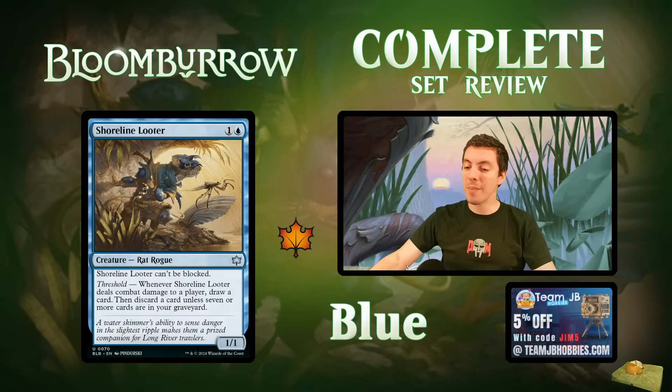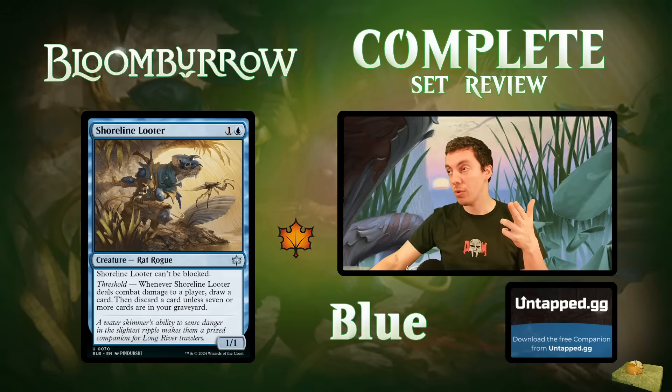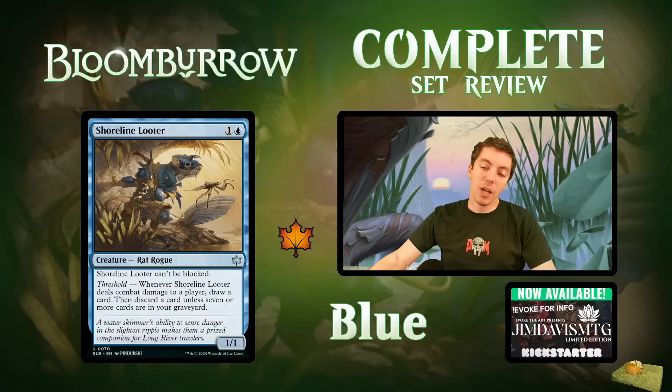Shoreline Looter: two mana for a 1/1 unblockable. When it hits your opponent it loots; at threshold it draws a card outright. The wording is confusing but it's a good limited card — plays in, loots while dealing damage, then later draws cards. Also self-perpetuating: you discard to fill threshold and then it turns itself on, which is nice. Constructed probably isn't good enough — a 1/1 unblockable for one used to see play fifteen years ago but not these days. Overall a good limited card.